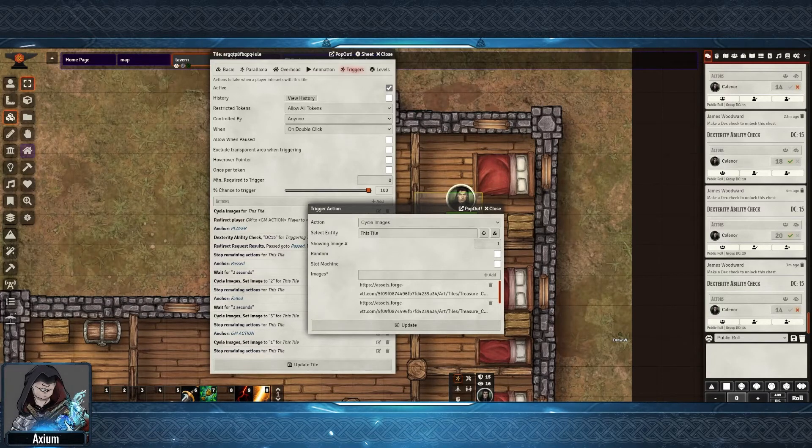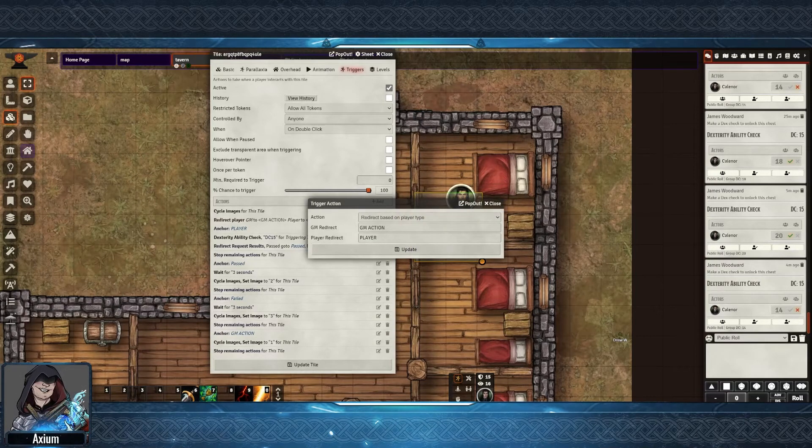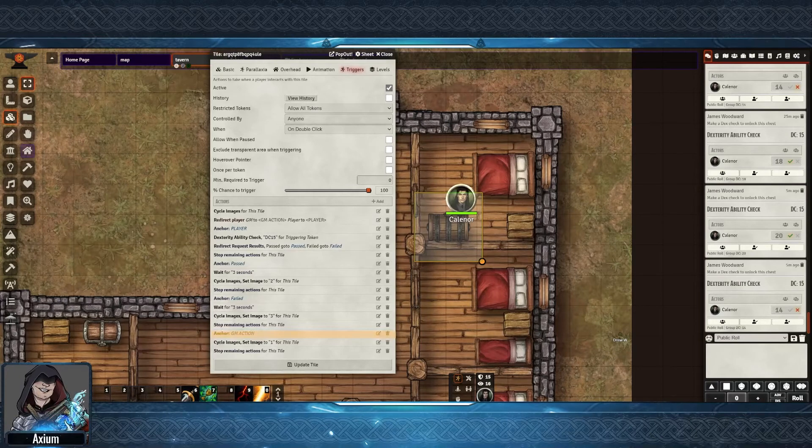To get this to work, this current tile has a cycle images option added at the top of the actions. Basically what we have in here is three images: a closed chest, an open chest, and a version of the chest with poison spilling out of it. With this setup these can now be recalled at later points in the list. Next, I'm doing a redirect player check. We have: redirect the player — if they're a GM, go to the anchor point of GM action, and if they're a player, go to the anchor of go to player.